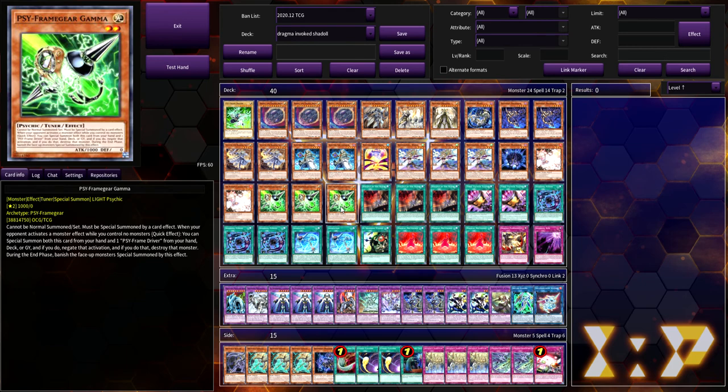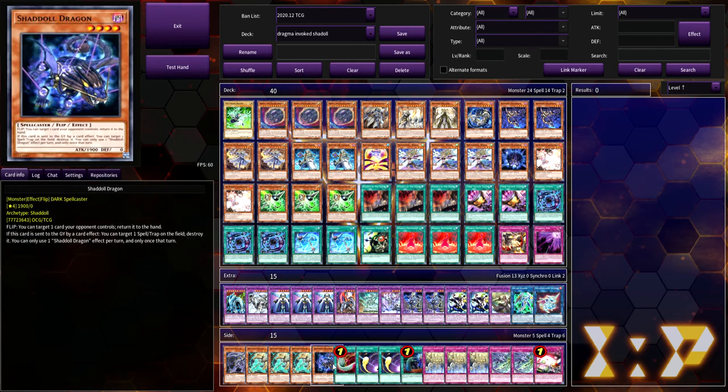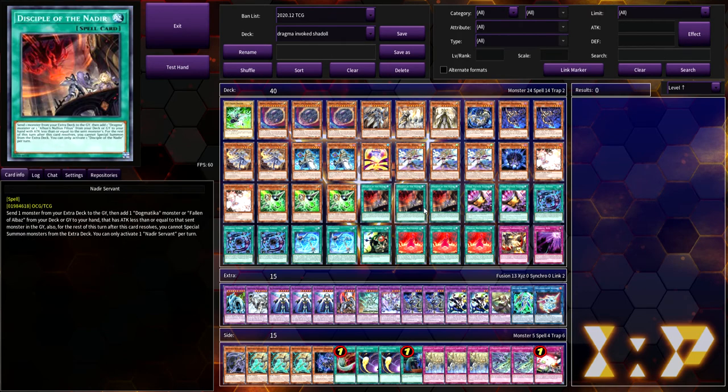The monster lineup is very, very solid — I really found no issues with it. You can side things out like even the Windas in order to make your deck a little more flexible, like with the Artifact engine or with the Shaddoll Dragon. You just take out a Winda, throw the Dragon in, and then you have a Shaddoll that can pop backrow during the opponent's turn.